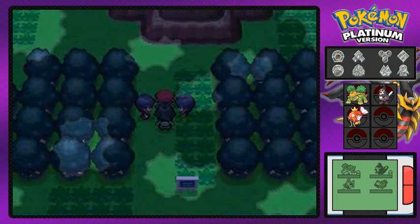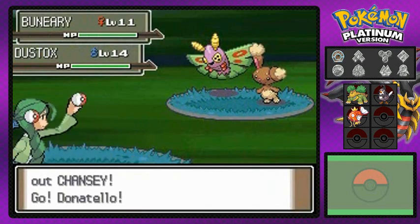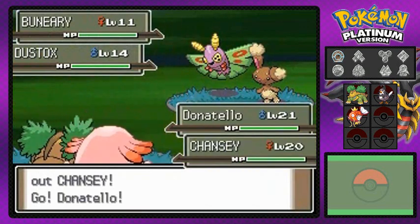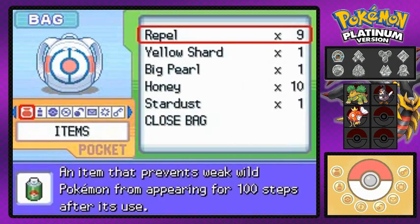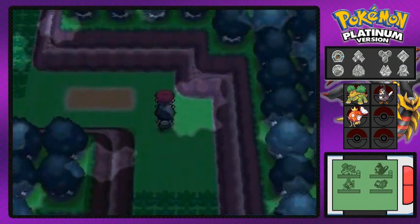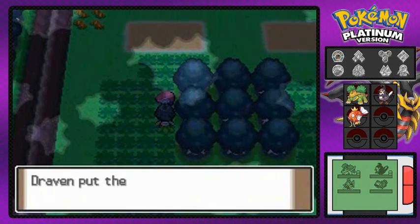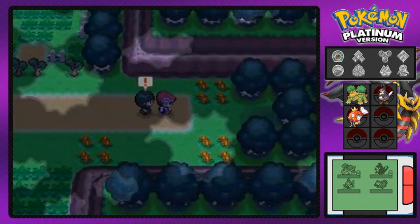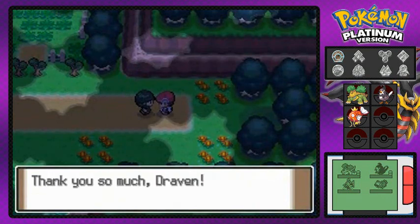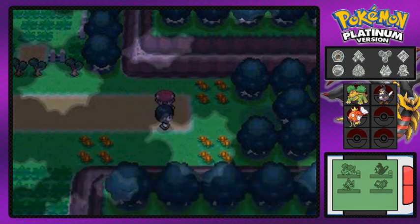We run into a Buneary and a Dustox. Back when I played this without doing walkthroughs, Cheryl actually killed a shiny Pokemon I encountered, which made me so pissed off. Hopefully no shinies appear this time. There's a haunted house you can find in here. At the very end of the forest Cheryl is happy and gives you the Soothe Bell as a reward.